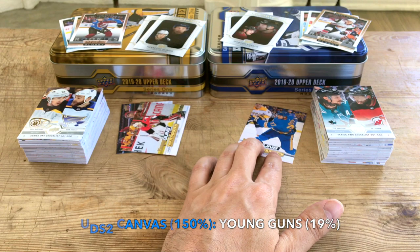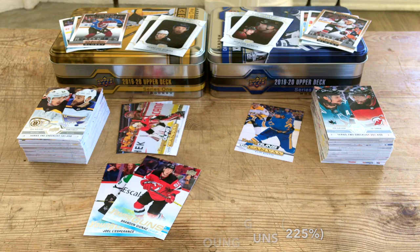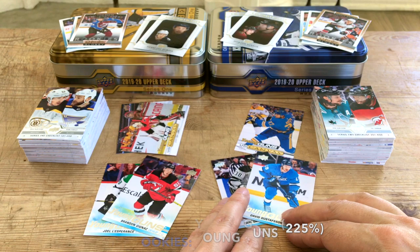For Young Guns in Series One, we have Brandon Gignac, who I believe is a third-rounder, and Joel Esperance from Michigan, who was undrafted — two Young Guns, middling but still good. In Series Two, we have two second-rounders: Grundstrom and Gustafsson, one picked 60th and one 57th, I believe in 2017 and 2016 respectively.